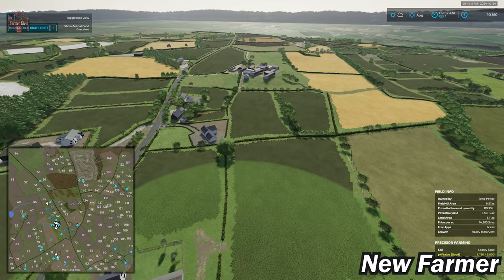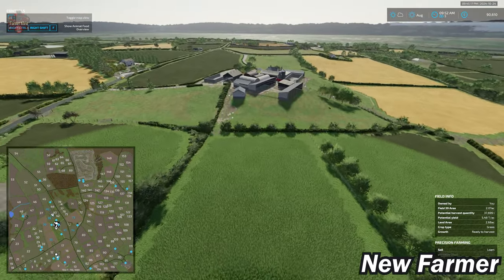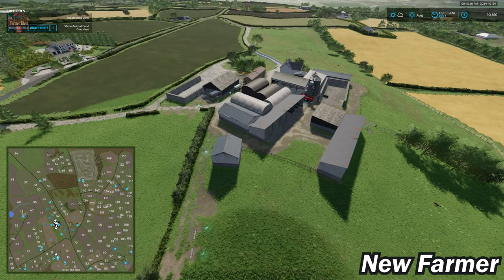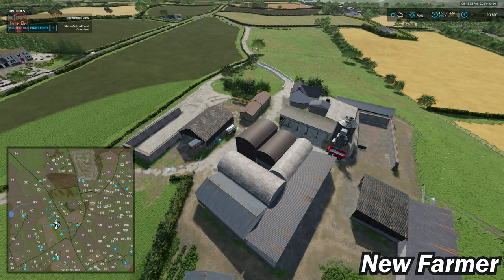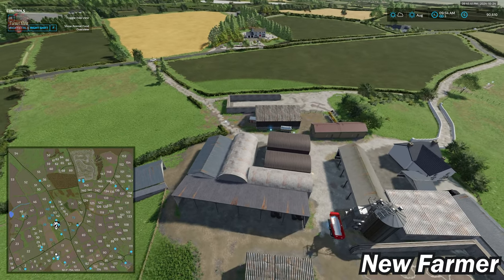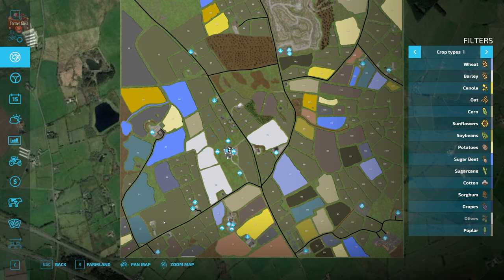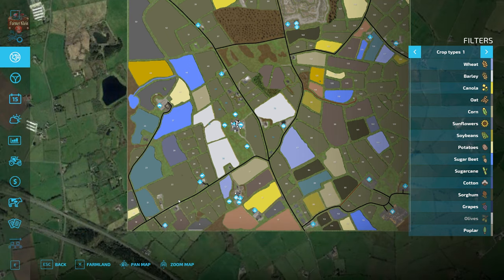With respect to our scoring metrics: we're going to give the map a full point for production being built in or areas set aside — we have three productions built in: a BGA, a dairy, and a sawmill. We also have placeable sites for additional things. With respect to the ability to sell all base game crops, animal outputs, and productions, we falter a little because we cannot sell clothing. While we don't necessarily have a tailor, it's something I'd like to have seen added.